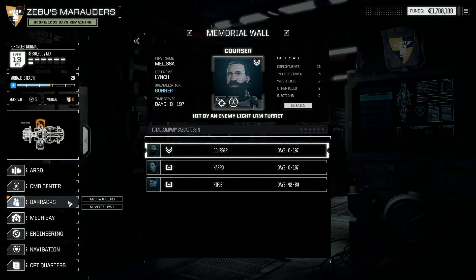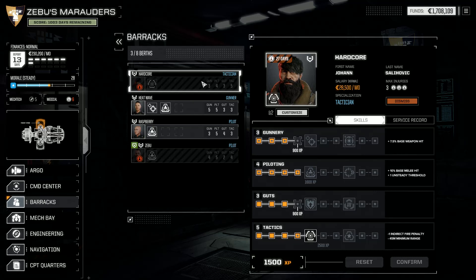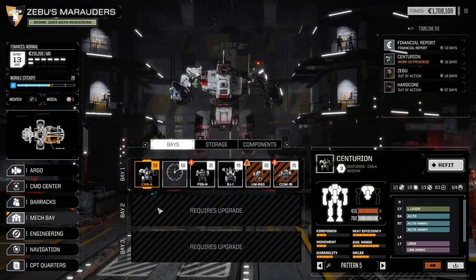So we're going to have to replace him at some point, not quite yet. We can check out the rest of our mech warriors and see where they're at. We're down to 4 — we're going to need to buy 1 or 2 more. For now we're down to Heatwave and Raspberry. Zebu is out for 19 days. Hardcore is out for 27 days. So we've got some issues going on there. Let's check out the mechs and see how long we have to wait.